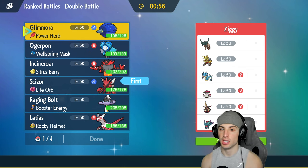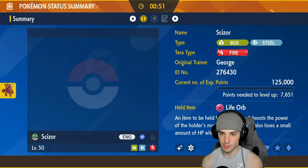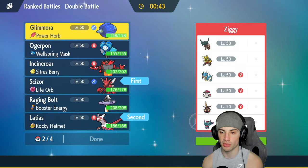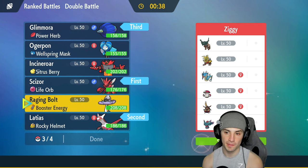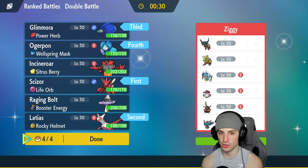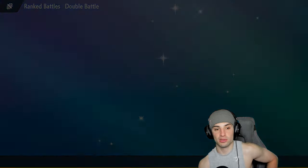I really want to go with Scizor here. Trying to set up Scizor is going to be a good play. They could lead Gouging Fire which would be a little threatening, but I'm going to go with Latias as a Tailwind setter to get speed control. If we have to Terastallize Scizor, we can go into a straight Fire type. I'll bring Ogerpon in the back, or maybe Raging Bolt.